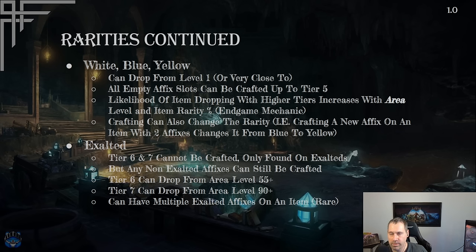Crafting can also change an item's rarity, since rarity from white through yellow is determined by how many affixes the item has. If you add an affix and push it into the next affix count bracket, the rarity updates — for example, adding a third affix to a blue two-affix item turns it yellow.